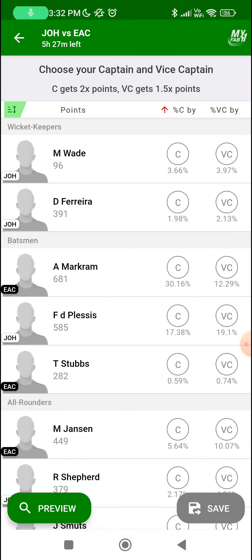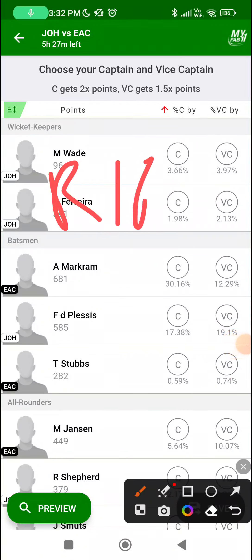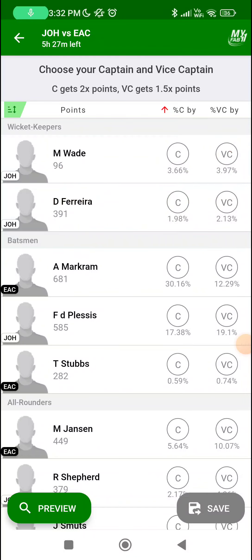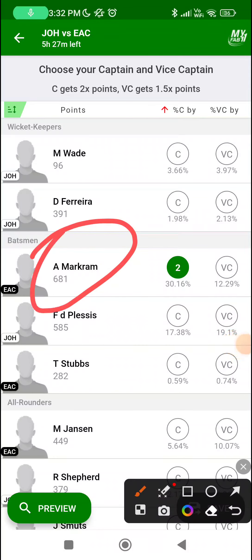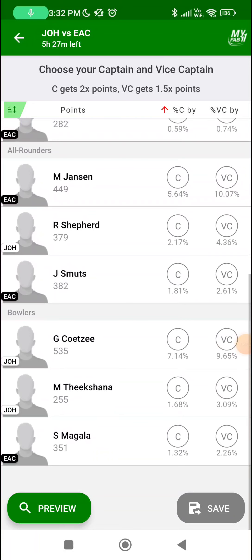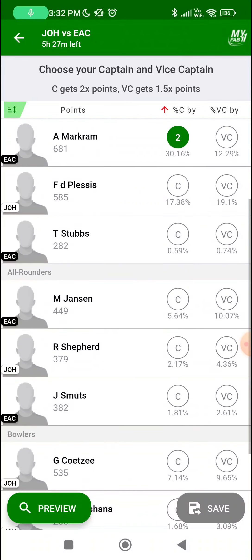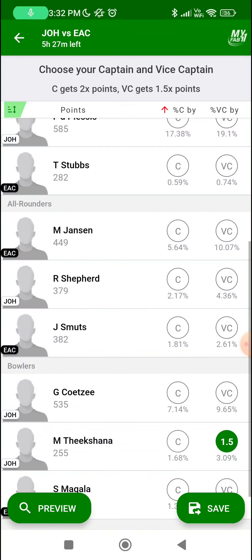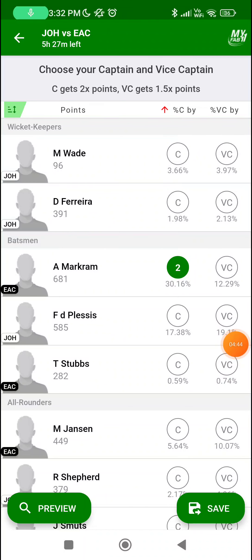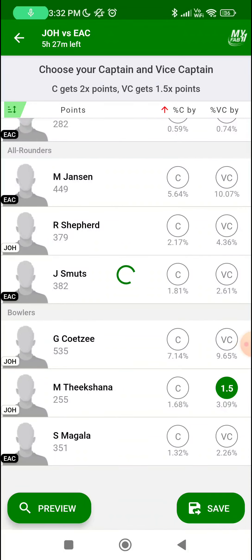Now, captaincy and vice-captaincy choices. Both these teams are filled with right-hand batters, and there is none better than Aiden Markram. I am taking him purely for good batting value on a good batting ground, and if he gets past Theekshana the other threats are not much of a challenge to him — so he is my first captaincy choice. While Faf is a good vice-captaincy choice, I am more tempted to go towards Mahesh Theekshana. Around Aiden there are batters who play shot after shot and will not find it easy to survive against Mahesh. Hence, he is my vice-captain.